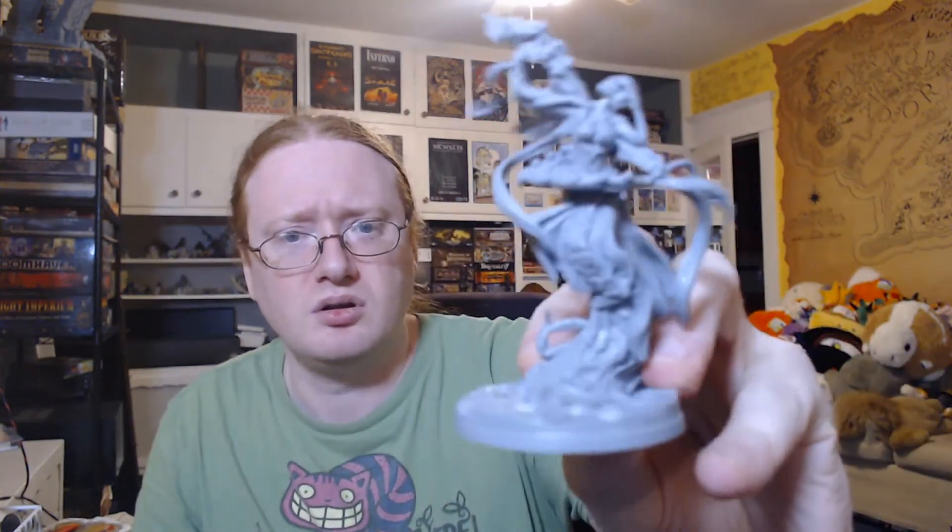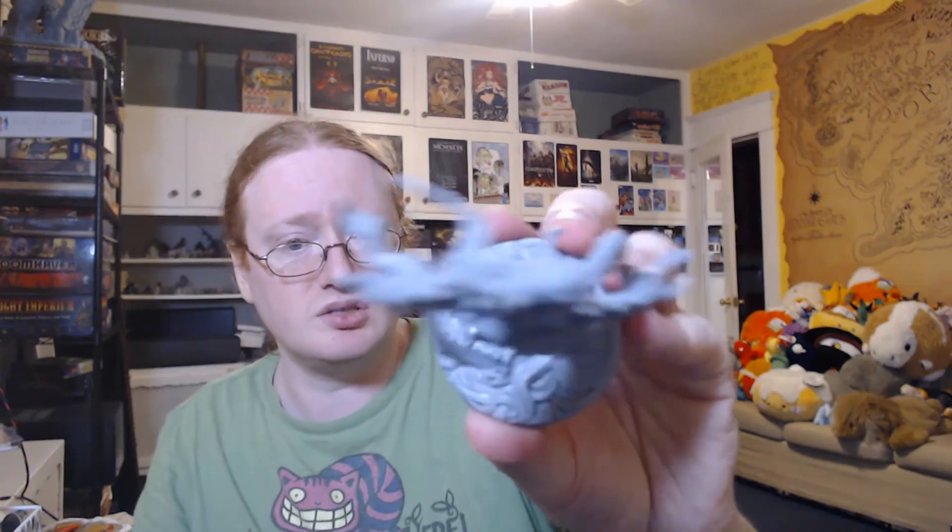And we've got the Fortune Teller — probably the prettiest looking model in here. Definitely reminds me of Sona from League of Legends. It has vines down the back of her cloak, the base is gorgeous — just a lot of embroidery on it and everything. Flowing-ness. I'm assuming this is supposed to be smoke.